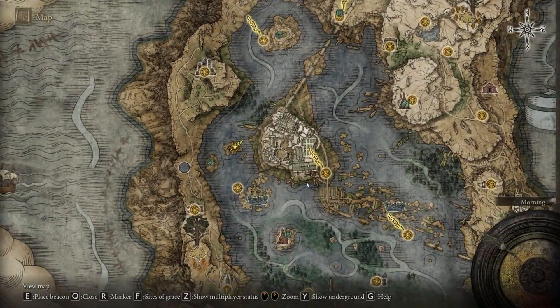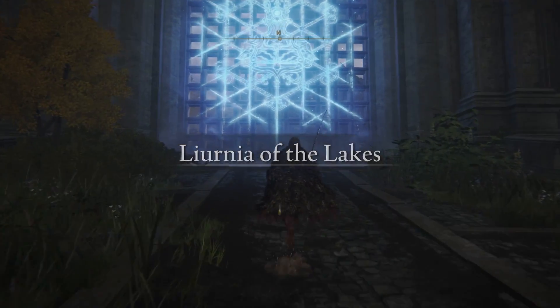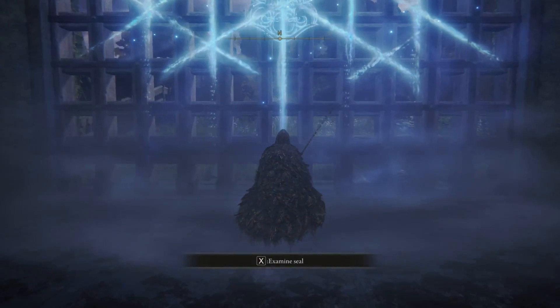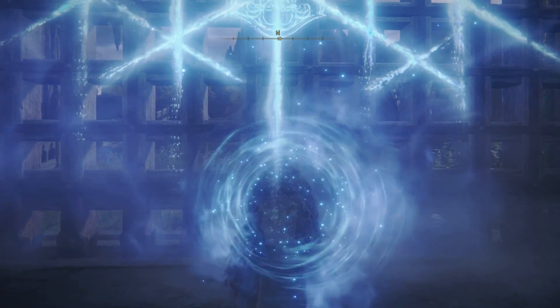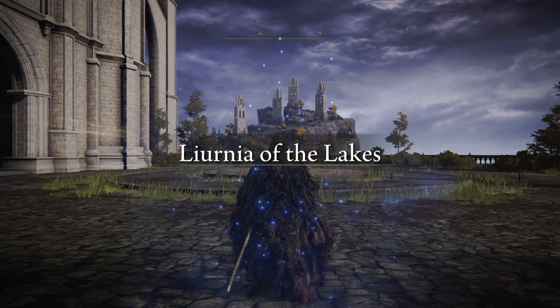Once you've got your hands on the first Glintstone Key, it is time to travel back to the South Raya Lucaria Gate and enter the Academy. Right now we're going to search for the second key, which is a little bit more difficult to get your hands on. It will take some time — just progress your way through the Raya Lucaria Academy.